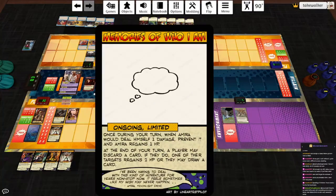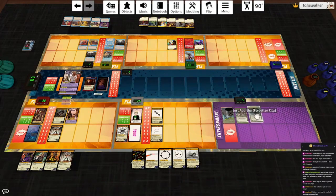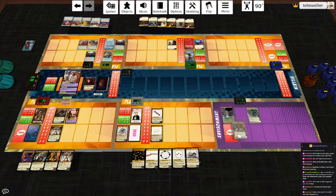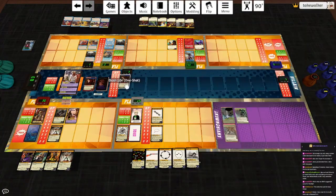Draw a card. End of turn, someone can discard a card for two HP - I think Eldritch is happy to do that because he needs a little bit extra HP. Subterra plays Lost Agartha - oh, thank goodness. Destroy all other environment cards. This is the best card in this deck, and one of the best cards in Earth Prime. The environment reveals the top card of each deck in turn order, starting with the villain deck.